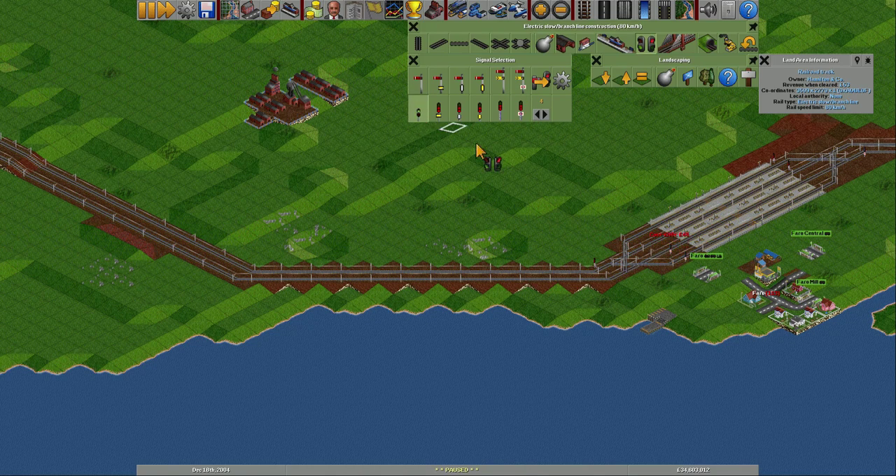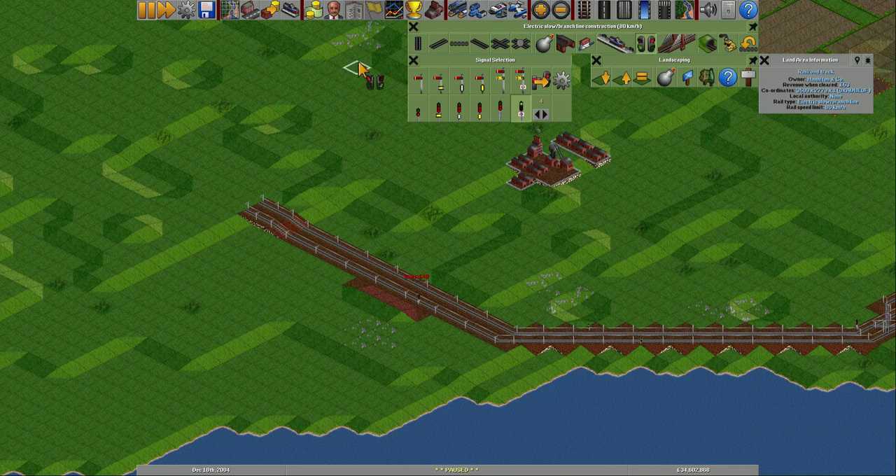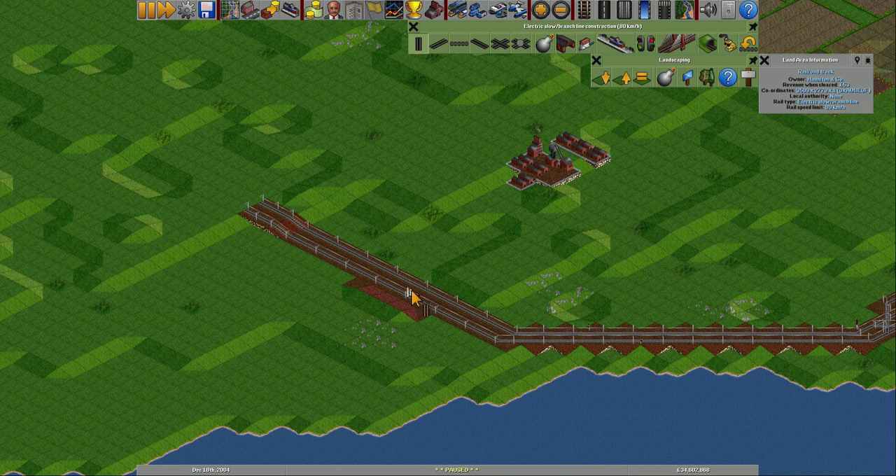Let's count tiles: one, two, three, four, five, six, seven, eight, nine - there we go. And one, two, three, four, five, six, seven, eight, nine - and ten. Because the way stuff is set up, this one will end up just next to this. It's perfect - if I'm allowed to build here, that is.